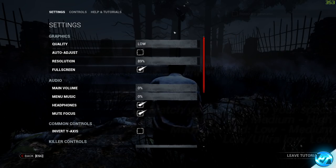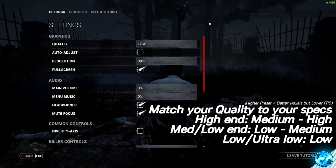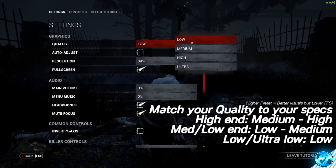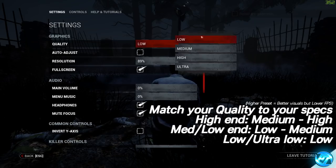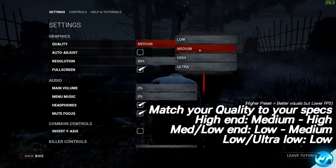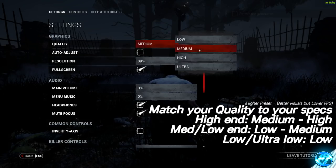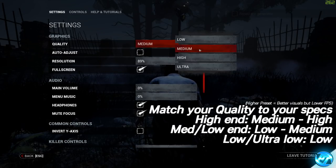The good thing about Dead by Daylight is that every time you change something inside here you'll instantly be able to see how the graphics change and the effect on your FPS. For low end PCs, go to the quality settings preset and select low — low end and medium end PCs should use the low preset. For medium end all the way up to ultra high end systems, the medium quality preset is recommended as it enables a lot of visual candy while keeping FPS very high. Going to the high preset doesn't change much visually but takes away a lot of FPS, so I wouldn't recommend going higher than medium.